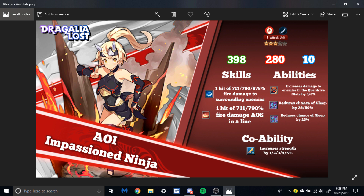Even her co-ability is strong — increases strength by 1, 2, 3, 4, or 5%. She buffs her own strength too. So just if you don't have a Mikoto, you can still use her to buff everyone's attack. Overall, if I get her — and I think I did — I might try to work her up eventually. She's a very good unit on paper at least, but she seems like a glass cannon, so beware.